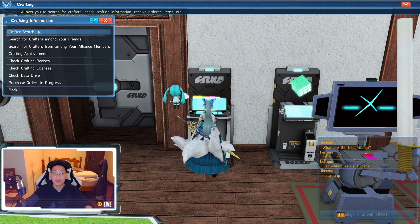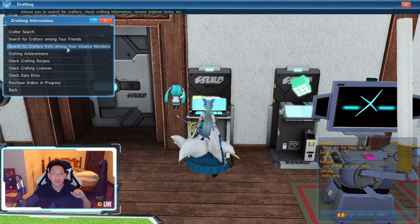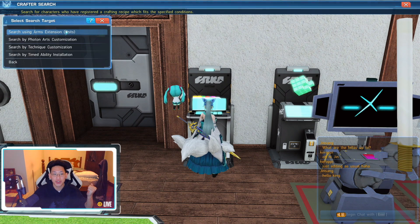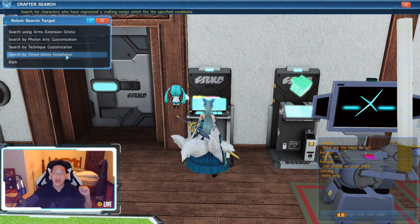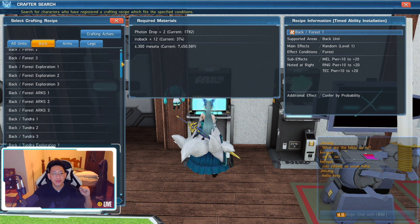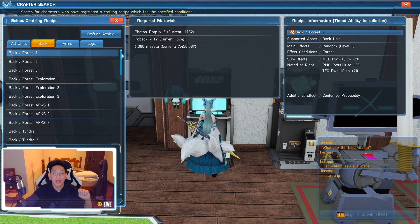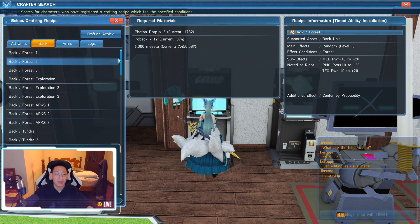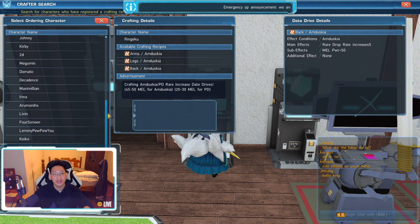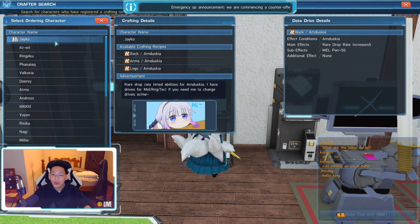Come to the Visiphone and go to crafting. Once there, you can go to crafter search, or search among your friends or alliance members if you have any hardcore crafters. If not, just do crafter search. Once you go to crafter search, click on Search Timed Ability Installation. This will give you a whole list of all the different skills, and you select whatever you want. For example, let's say I want to upgrade my back piece for Amduskia — clicking on that shows an entire list of crafters. Hover your mouse over their names to see their skills on the right side.